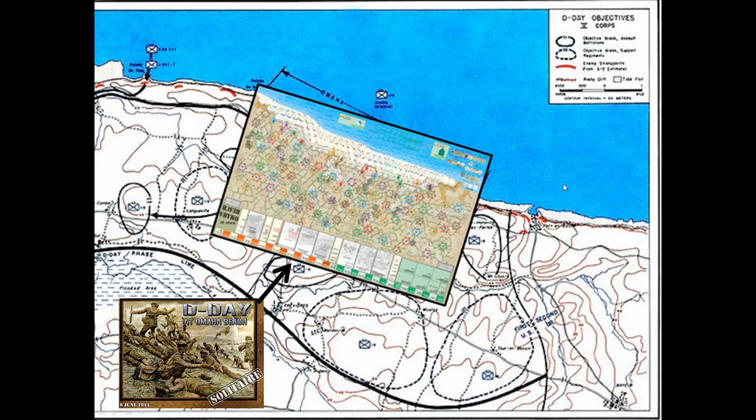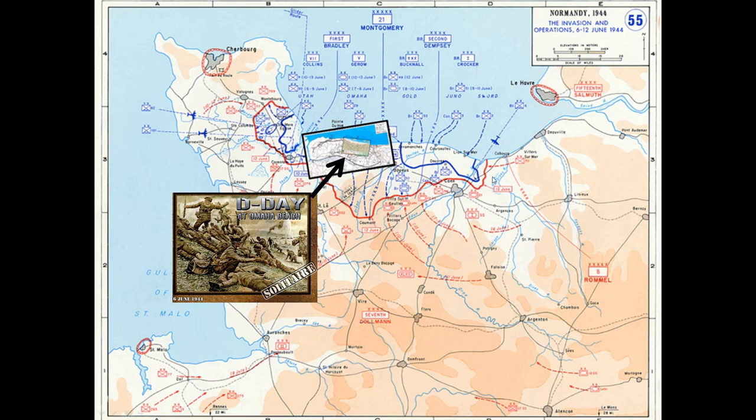This is one of my favourite solitaire games: D-Day at Omaha Beach by John Butterfield, published by Decision Games in 2009. I love this map — it is a beautifully ugly map. A lot of people hate the colours, but when you're playing it, it's wonderful to look over the various German positions and fire zones and think about your approach through the draws. I did one map to show the immediate area around the beach, and then another to show where that fits within the broader invasion plans and the first week of the invasion and how that expanded.